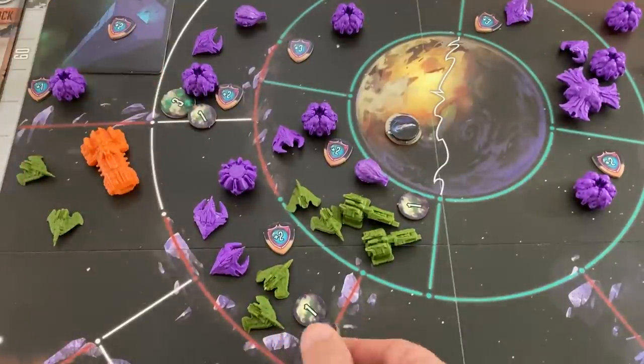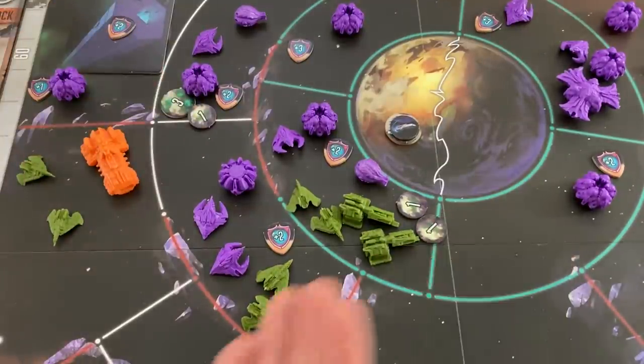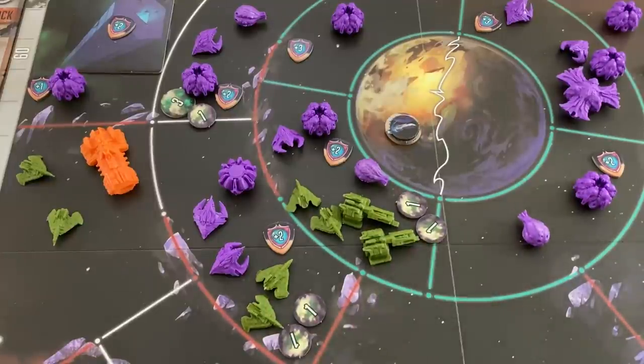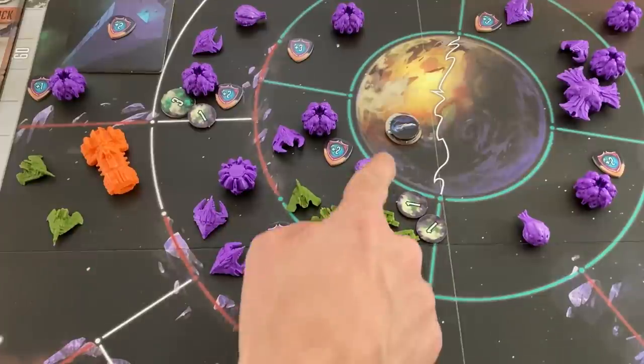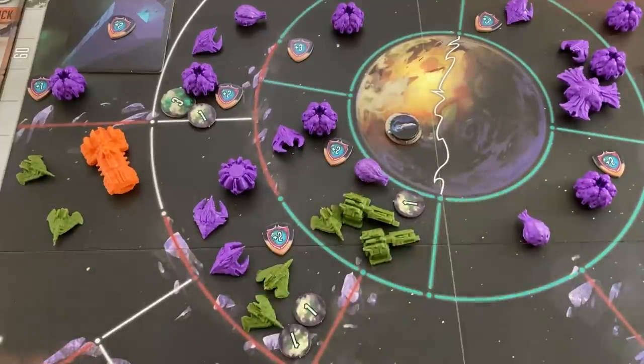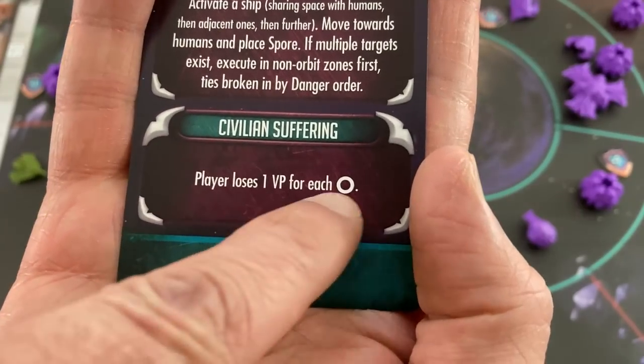That was kind of beautiful — they only did two damage there. Wait, I forgot they get to spawn a unit first: an easy Rattle in the most dangerous orbital zone without one. That doesn't hurt me much. The only damage they do — with the Rattle doubling one spore that gets up to three — kills one of my interceptors. That is literally it. I cannot believe how mild that was.